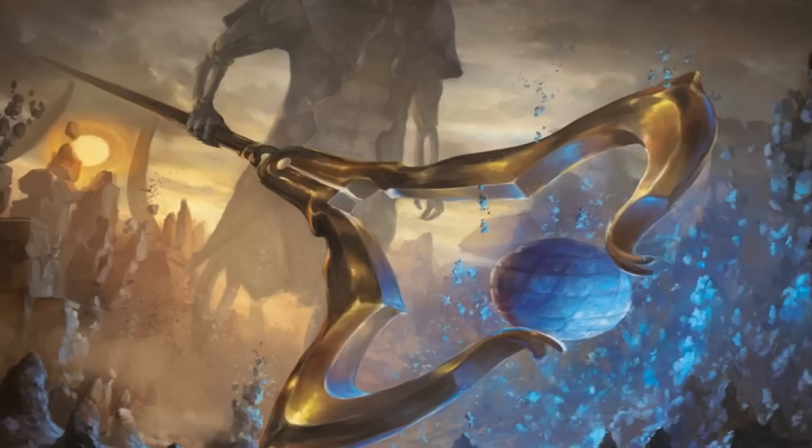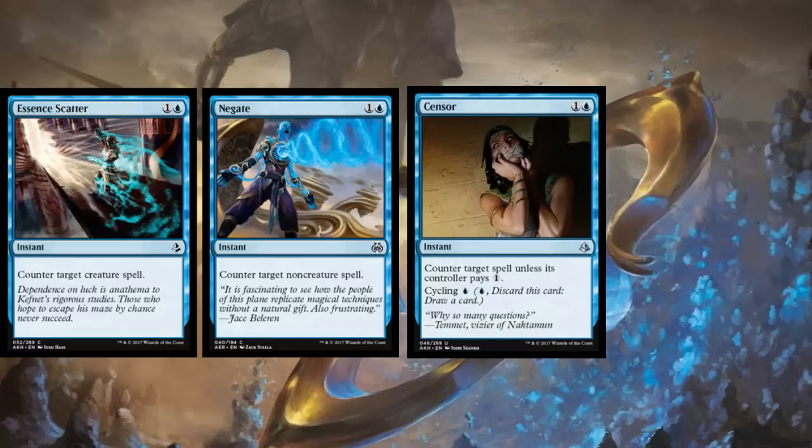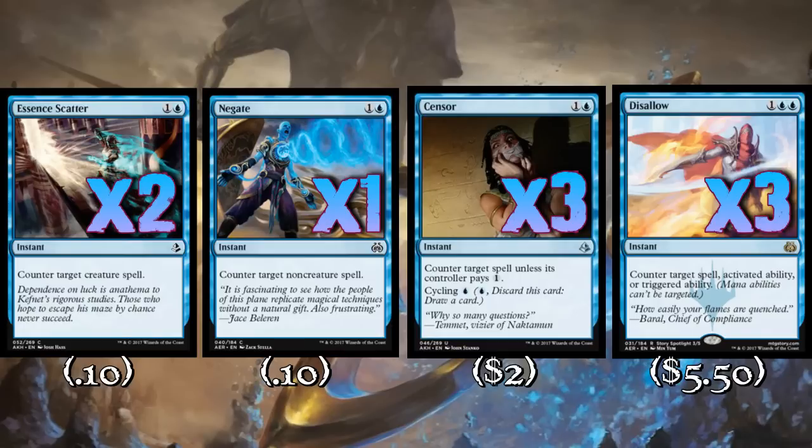We need to get on to our counterspell suite because that's probably the other most important thing in a control deck. We're playing blue — that's what it does. We're going to play two copies of Essence Scatter, one copy of Negate, three copies of Censor, and three copies of Disallow. Essence Scatter is great even if it's not countering a creature on turn two or three. There are creatures in this format we want to counter as late as turn five or six, and Essence Scatter will go from having been dead for four or five turns to being one of the best cards in your deck.